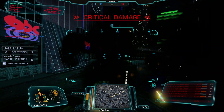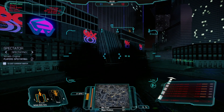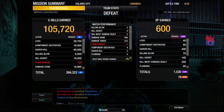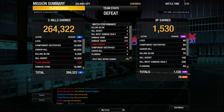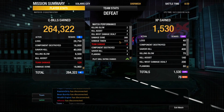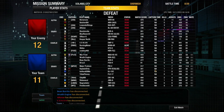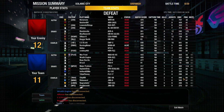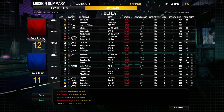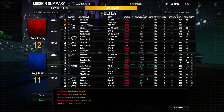GG, guys. At the end there, it was like Fight Club at the nursing home, but it was still fun. 848 damage done, 512 damage taken, 2 kills, 4 assists, 2 KMDDs. Looking at my damage here — 848 is tops on my team, looks like second overall. Match score of 484 with my 848 damage. That's kind of weird. GG.